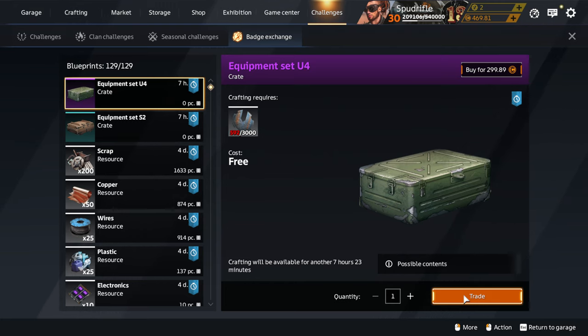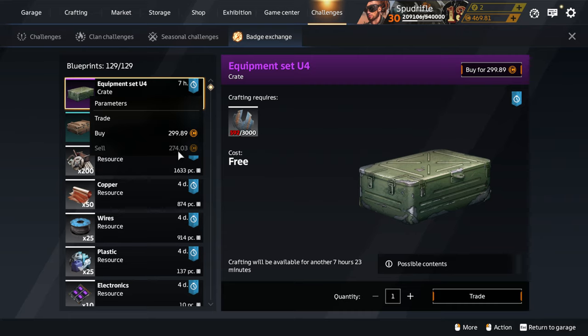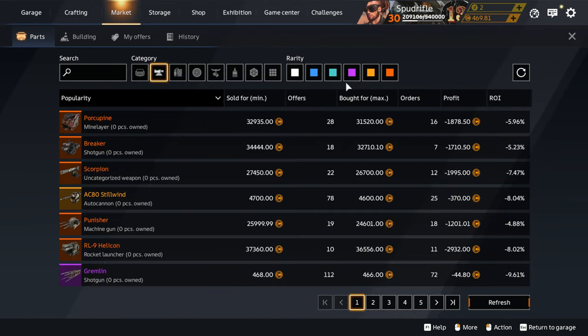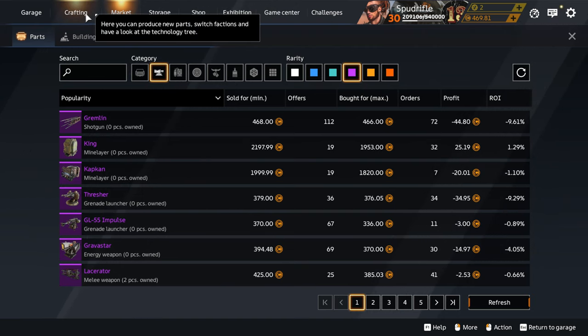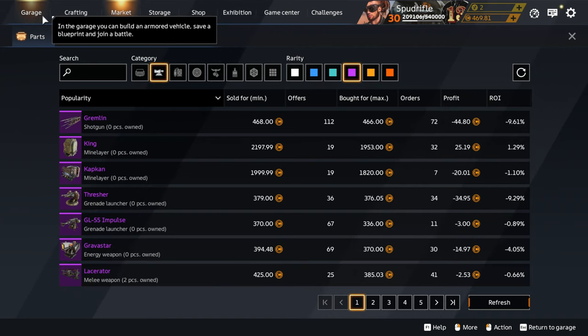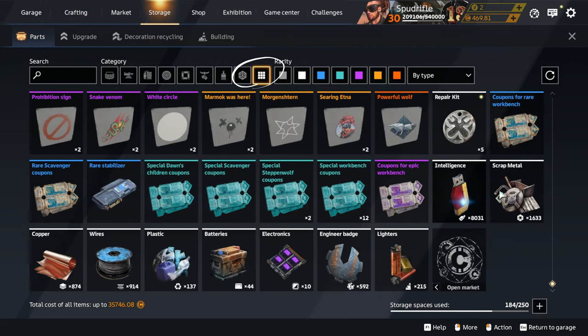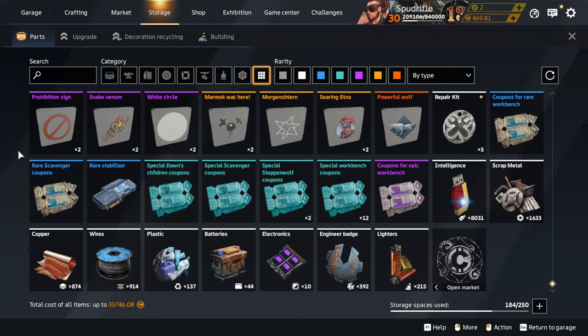If you've reached 3,000 engineer badges and you're able to trade in for one of these crates, you may choose to gamble and open the crate, but FCG's advice is to actually sell the crate for its value. You'll get on average about 270 to 290 in-game coins, and then you can buy whatever you actually want rather than relying on random chance — in which case you could be up to 120 coins worse off. If you're new to the game, head to the storage tab, hit the button to go to all items, scroll to the very bottom, and make sure you don't have any crates of any colour unopened just sitting there.